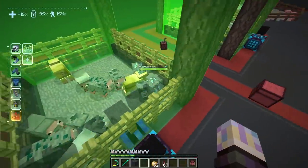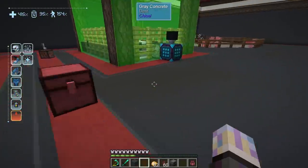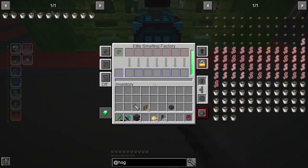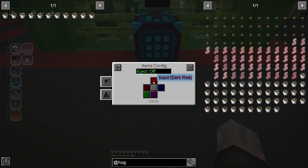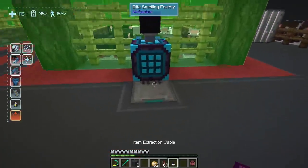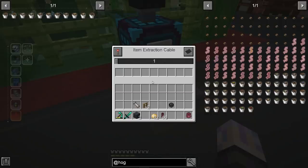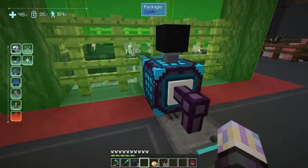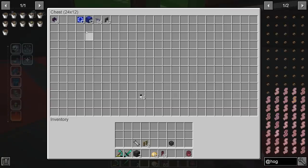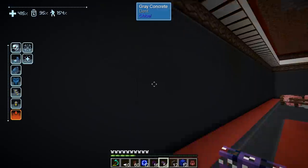The first two stages are done. The last thing we need is actual storage, then tell the ME system where the stuff is. For materials that need more processing, they'll go into the smelting — the elite smelting factory — and process that way. We'll pop the smelter right there, set the side to input from the top, and use item extraction cables to pull from the packager into the smelter. It won't be particularly fast — it's going to be an over-time thing. It's getting its dust and processing the materials. It's never going to get backed up unless I get a whole lot of pigs in here.